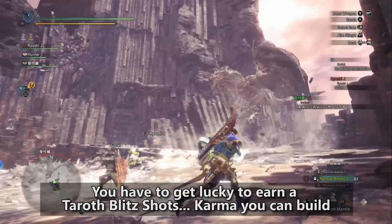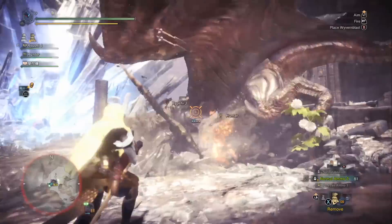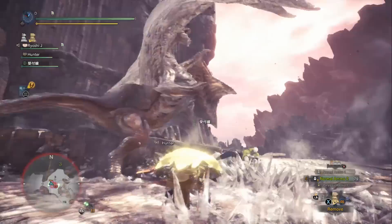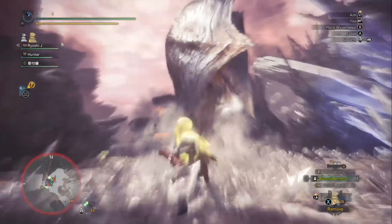With the Tarith Blitz Shot, it actually has to drop for you, and it's a rarity 8 drop, so it's really hard to obtain. So if you've been wanting to use a great gun that has normal ammo to rapid fire, your next best option is the Karma Light Bowgun. It looks really cool, and it's actually not that bad in a group — it comes with the Sleep Ailment and the Paralysis Ailment, which are especially useful in a team since the whole team of four benefits.